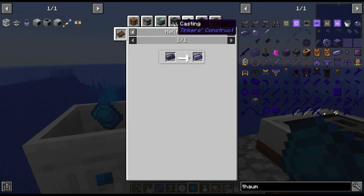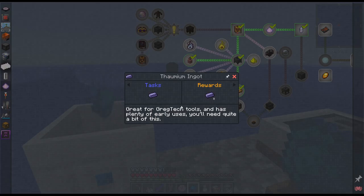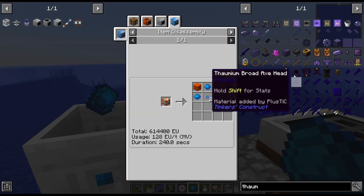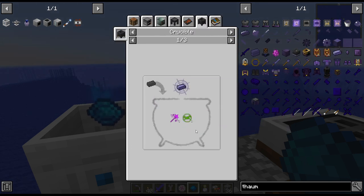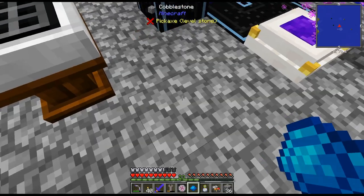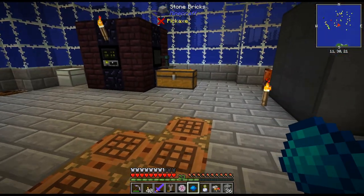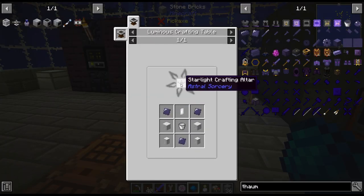Thaumium — Hellfire Kiln — Thaumium. Alright let's see. Is it just the normal way you get it? Thaumium in a crucible? I'm pretty sure that's the intended route. Easy enough. Let me get... we almost have about half a bucket. Let's get some Thaumium and we'll get this thing crafted up today. Let's do that.